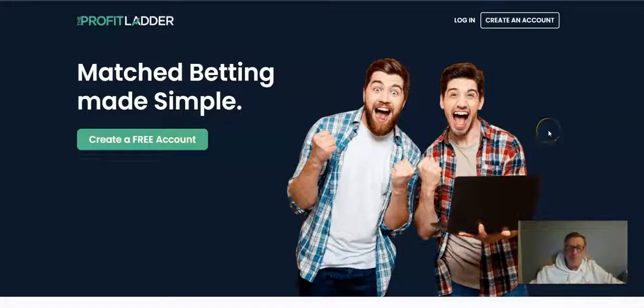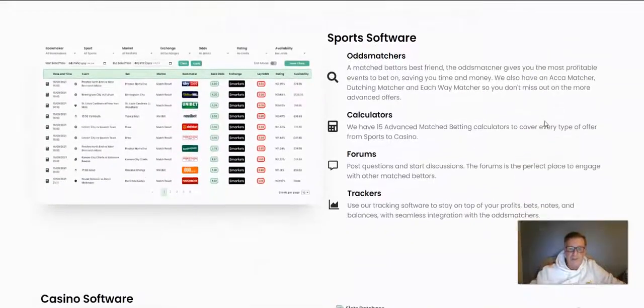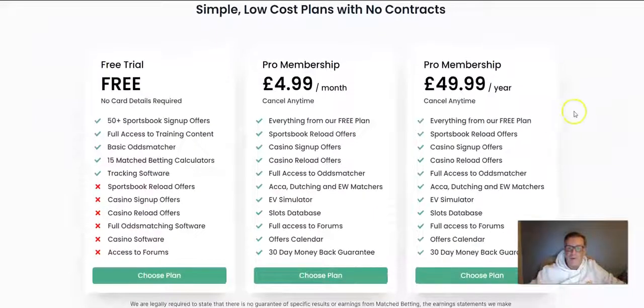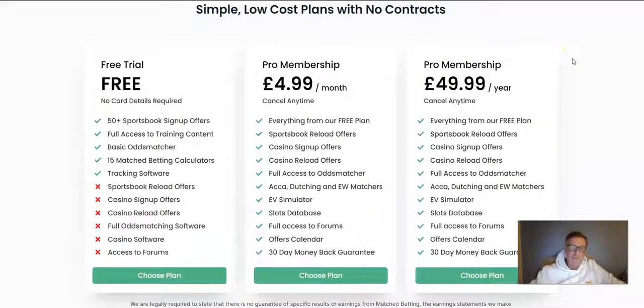So this is a new equivalent to Profit Accumulator. It's just launched literally within a few weeks of me videoing this, which is the beginning of December. It's called Profit Ladder. When you initially look at it, it's got match betting offers, casino offers and things like that — that's the look of the software and how it works, including the calculators. When you initially look at it, it looks very good value. There's a free trial, and pro membership is £4.99 per month, or £50 per year — really cheap compared to Profit Accumulator, and looks attractive.